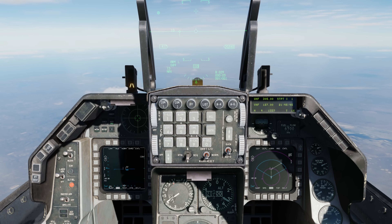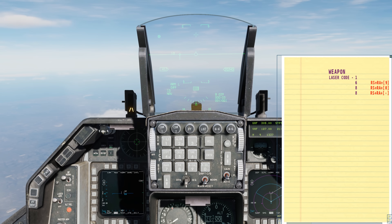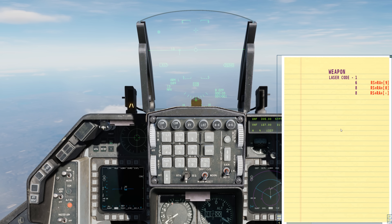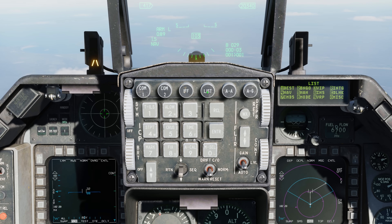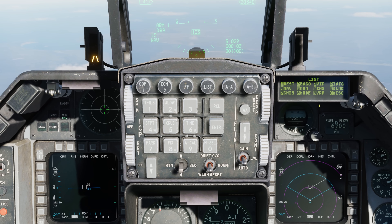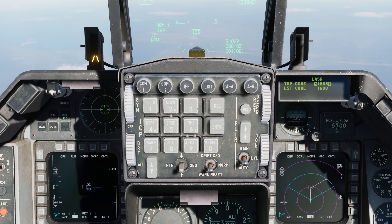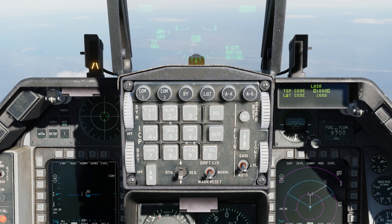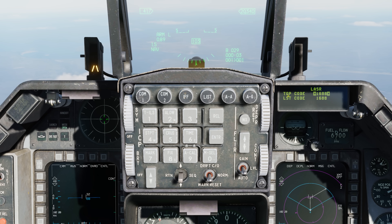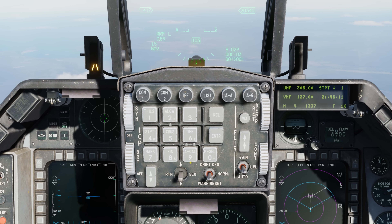To first check the bomb code, I'll press and hold the K button on the keyboard and we can see it's 1688. Now on the ICP we'll go to List, Miscellaneous is zero, laser at five, and here on the targeting pod we can see that the targeting pod laser is going to designate the target also at 1688. Let's return out to the CNI.